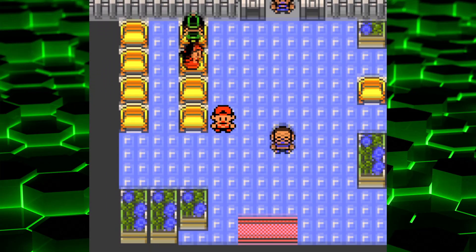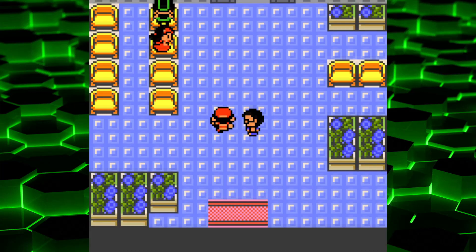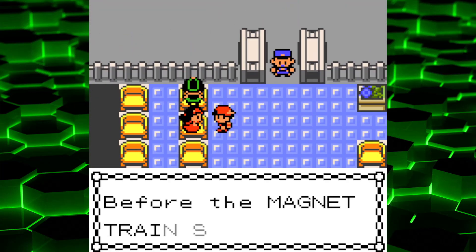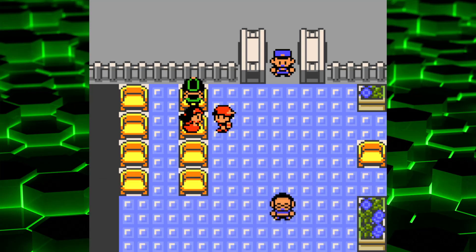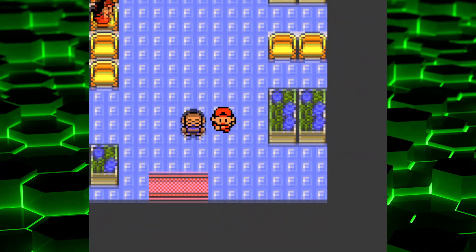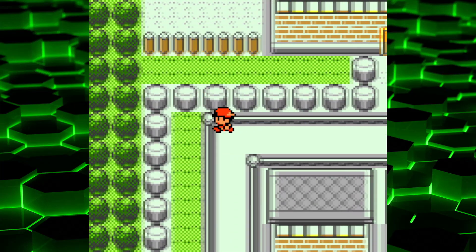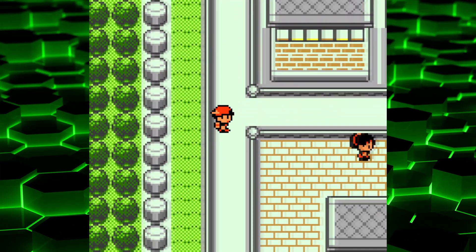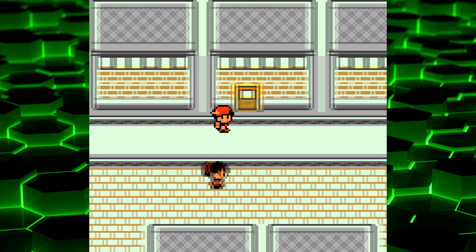Where do I have to go to get a pass? I've got to go to Copycat. I've got to remember where that is. So if you have them in storage or party with the same original trainer and trainer ID number, you can obtain the Rainbow Wing.